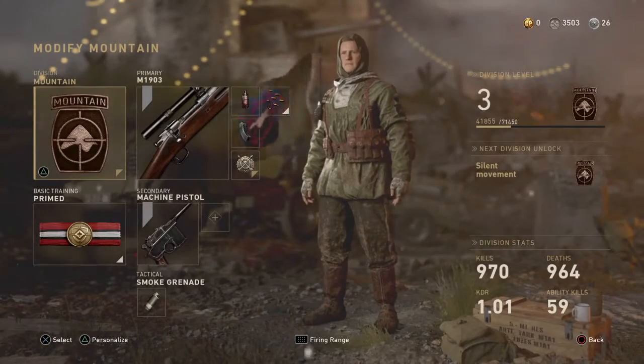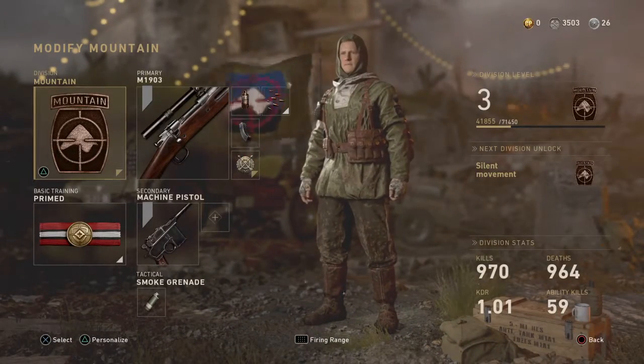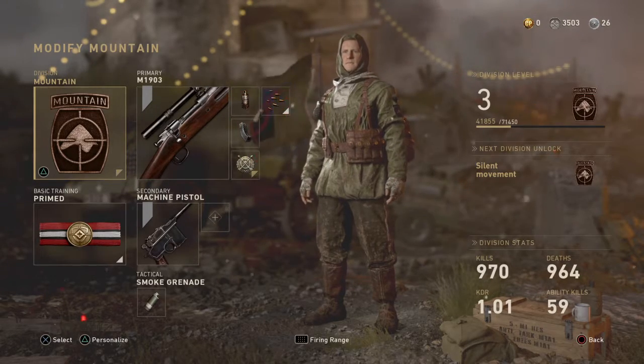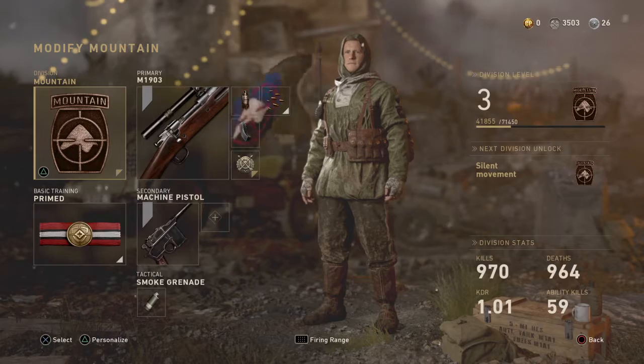First of all, you guys are gonna wanna get the Mountain Division, so you can actually sharpshoot and use that to your advantage if someone's moving or stuff like that.